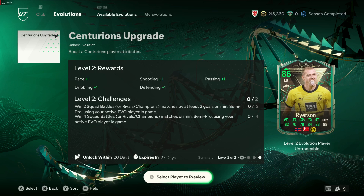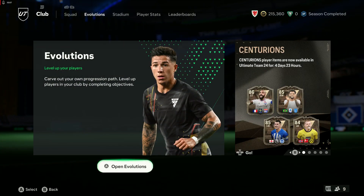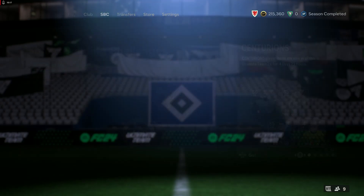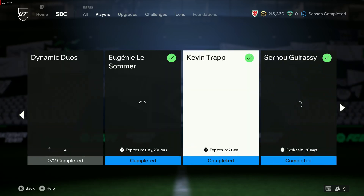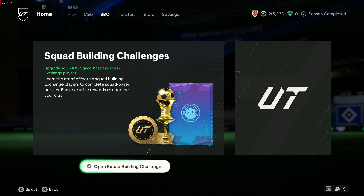Marta apparently is an SBC coming in rather than in the packs, so we've just got four in packs: Ryerson, Dunk, Felipe Anderson, and Lacazette. Because the clocks have changed here, that probably means EA have got the timing wrong with Marta — so that's probably why she's not even in the SBC section yet, but she will come. They normally drop it a little bit later when it's a mistake like this.